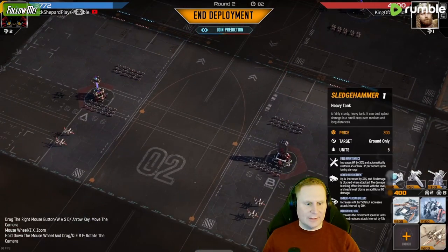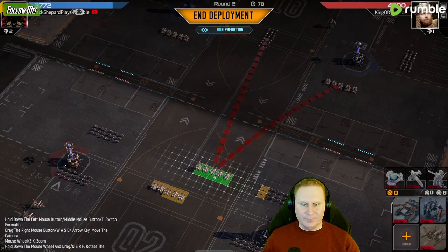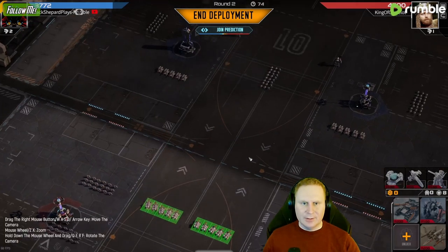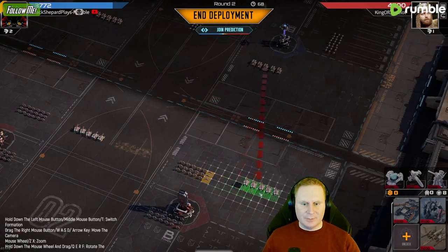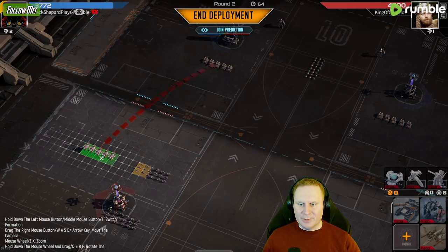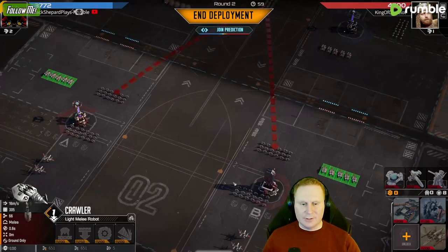I'm gonna counter — or not counter, but I'm gonna try to kill his Crawlers by going for the Sledgehammers here. I don't want them to be hit by the marksman so I'm actually gonna put them on the side so they don't get destroyed immediately, because I need them to take out the crawlers.